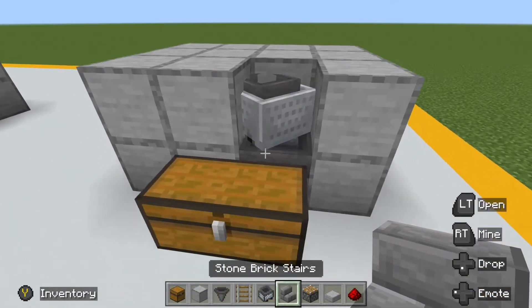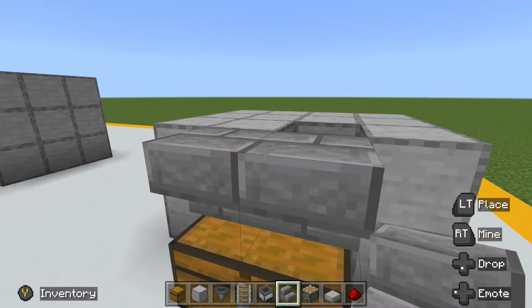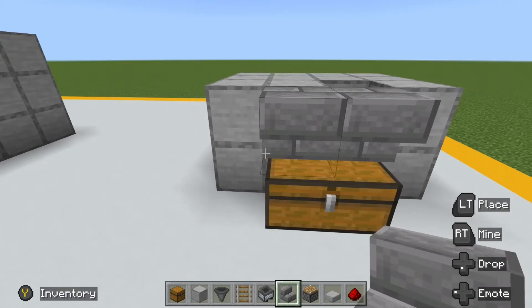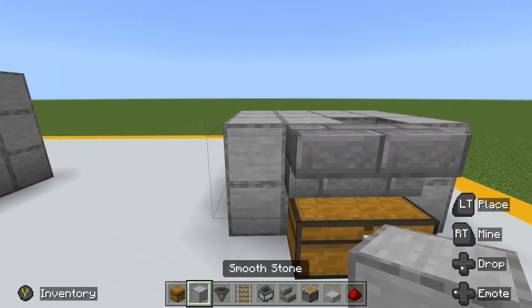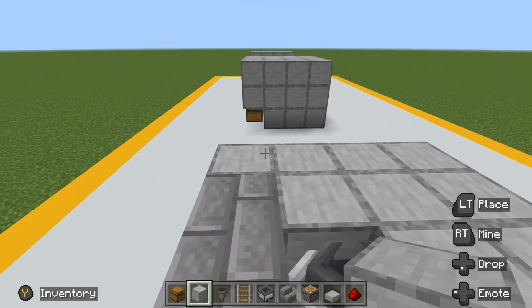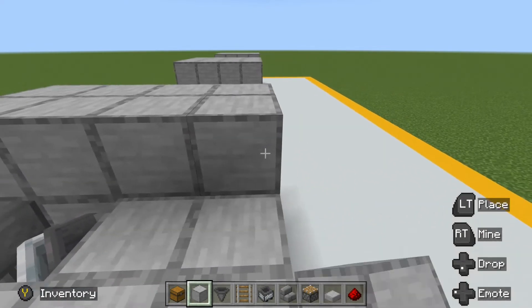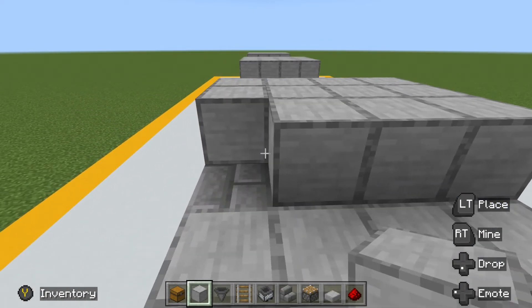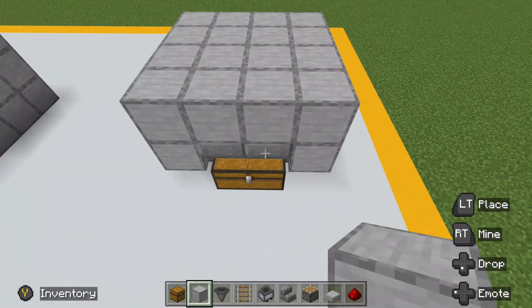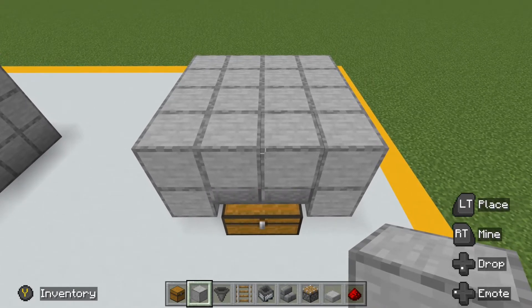Then we need to come in and put an upside down stair above our chest so we can still access it, then put a solid block here and here and fill in this entire top area with solid blocks. And this is your basic collection system. We'll be using it for all three versions of our Trident Killers that we'll be building today.